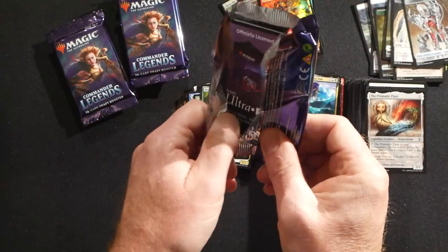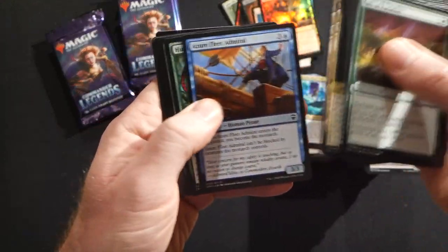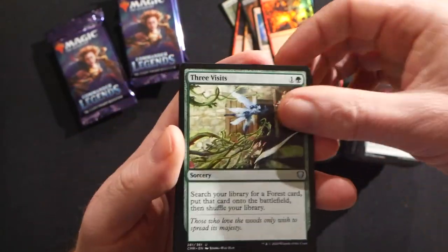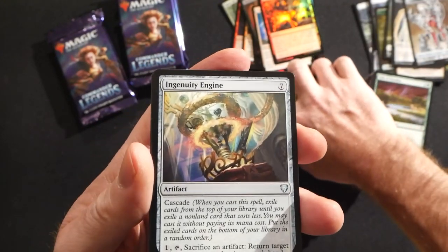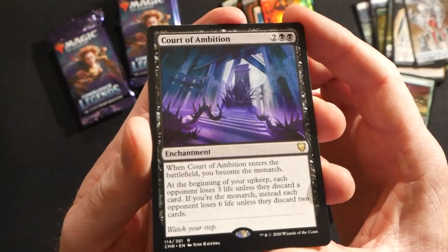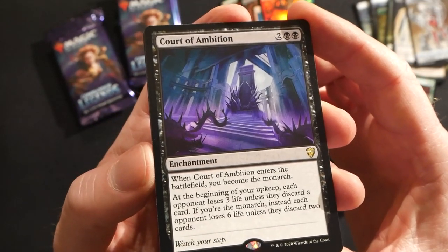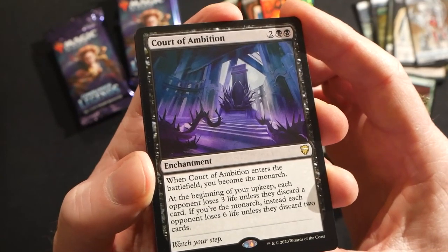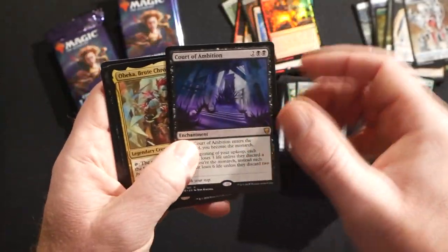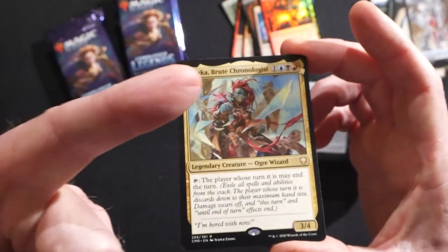Would have been really fun to draft this — I think it would have been a blast. A lot of really good drafters in my store, or at least we did before all this. Hunter's Insight, Three Visits again — congratulations, really good box. Ingenuity Engine. Then the black court: Court of Ambition, four mana enchantment. When it enters you become the monarch. At the beginning of your upkeep each opponent loses three life unless they discard a card. If you're the monarch, each opponent loses six life unless they discard two cards — a quality tax on your opponents.